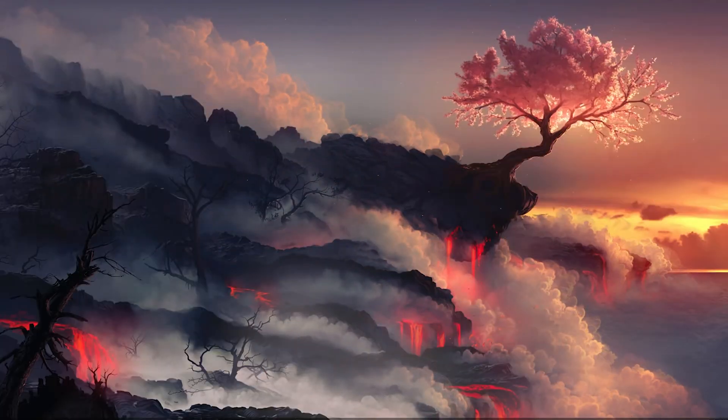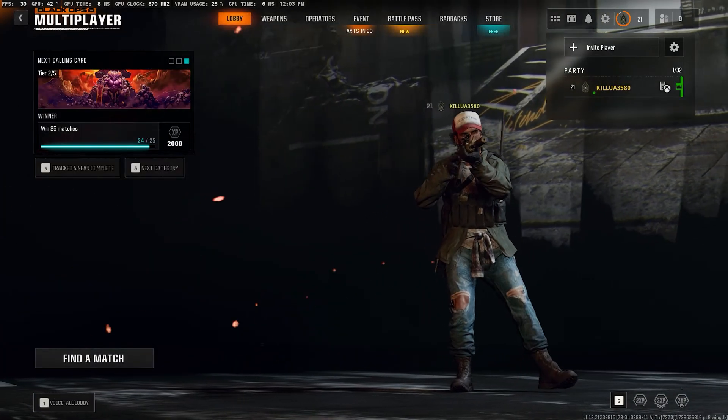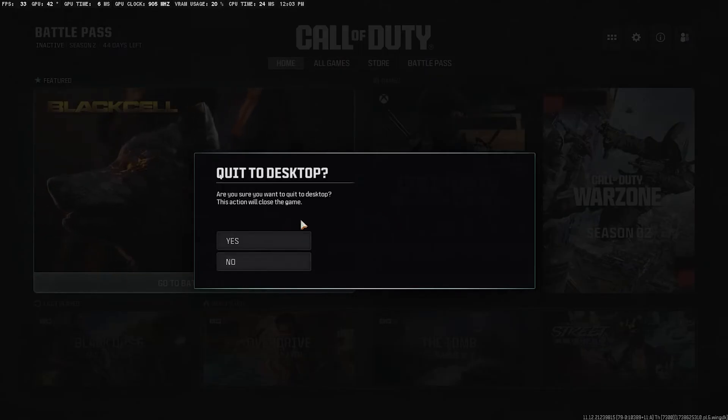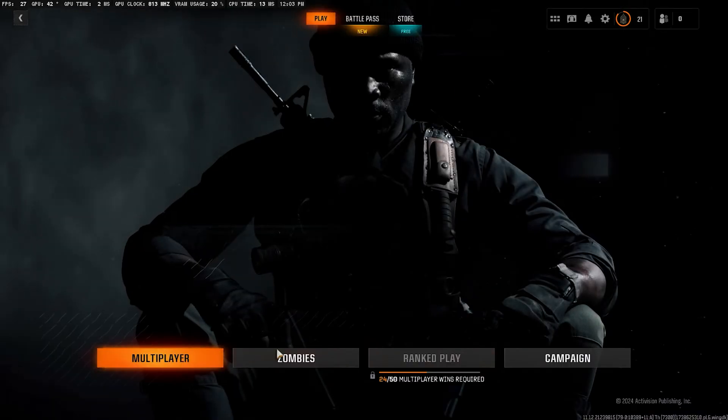Hey everyone, Zayn here and today I'm going to show you how to fix the Black Ops 6 fail to join party error. Now there are many ways that you can actually fix this issue. The first one is to simply try to restart your game, but this might take a while so let me show you another method.